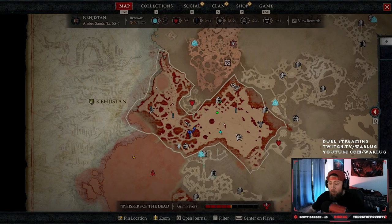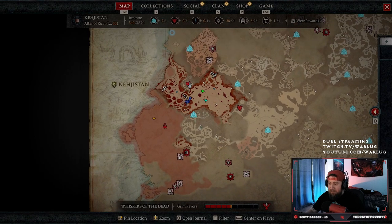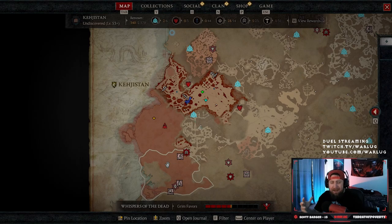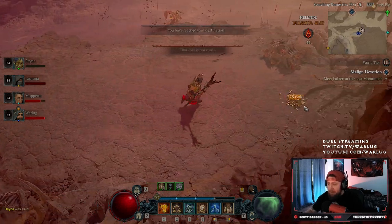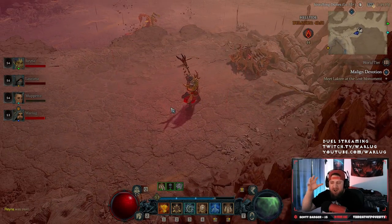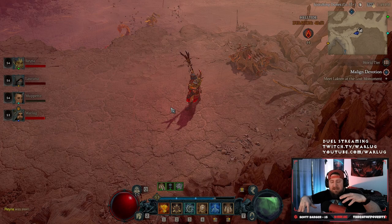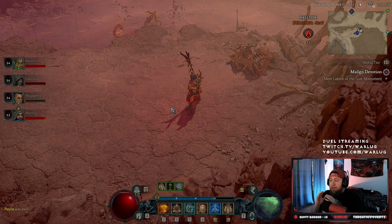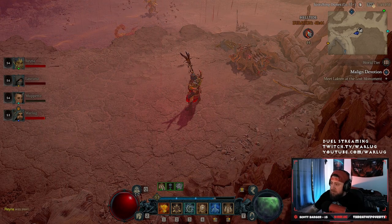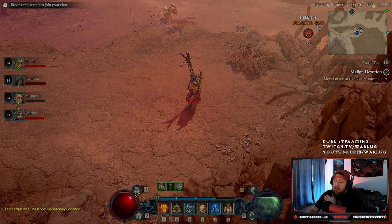Once you get to World Tier 3, the Helltides spawn and they're going to be indicated by the red spots on the map. You can see the entire map is cast in red, and it looks really cool when you're doing Helltides — the screen is darker, the monsters are more fierce, meteors can spawn down, and there's a Helltide boss which we have a whole video on. Helltides last for one hour; we've been doing this one for 20 minutes and have 40 minutes left.